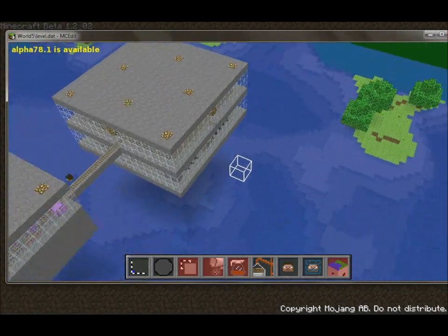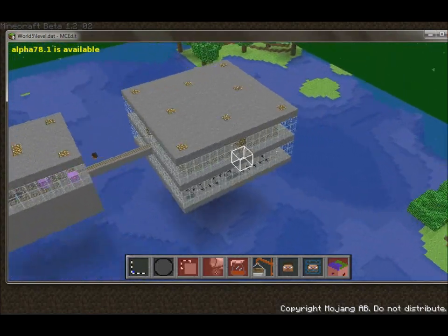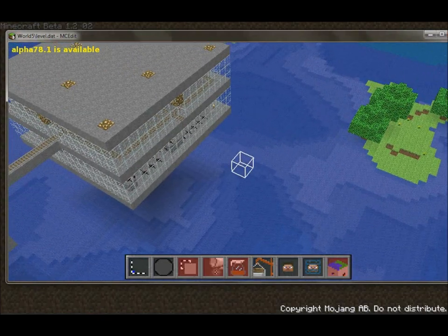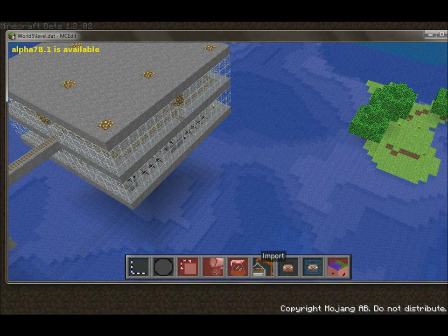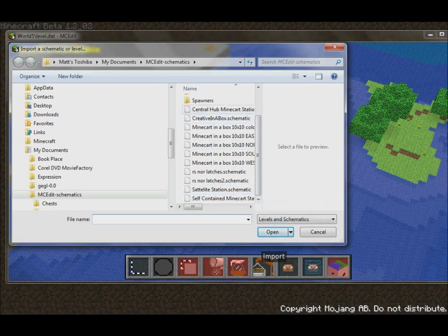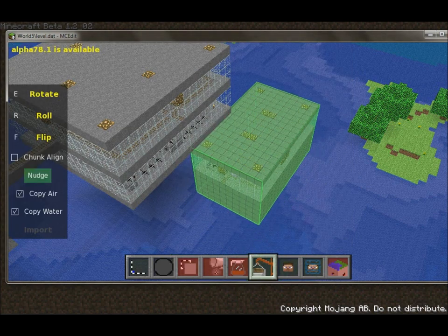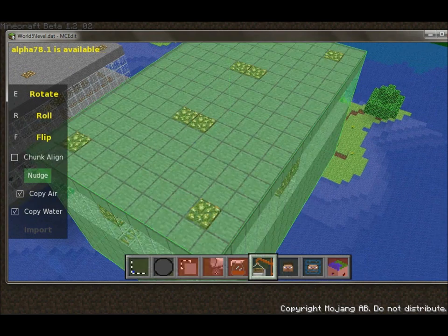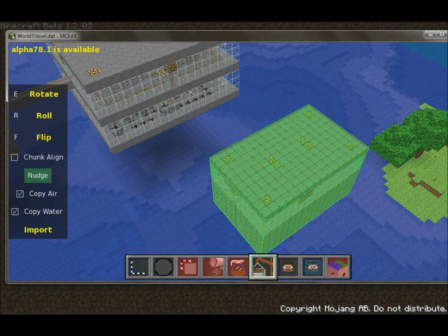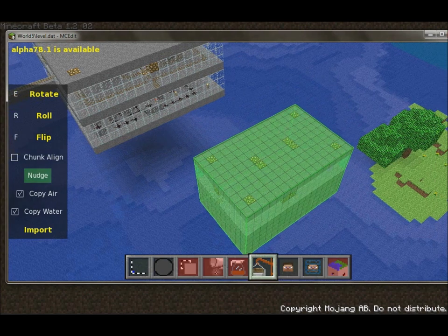We're going to add another satellite station off to the right here. We'll probably need to show you how to do the inversion — there's one piece of track when we rotate that we'll need to invert, but it's not that big a deal. Go ahead and hit import and select the satellite station. We've got the central hub station and the satellite station — they're imported the same way. So you have it hooked up to your mouse and just place it somewhere close, then you'll use the nudge to fine tune it.